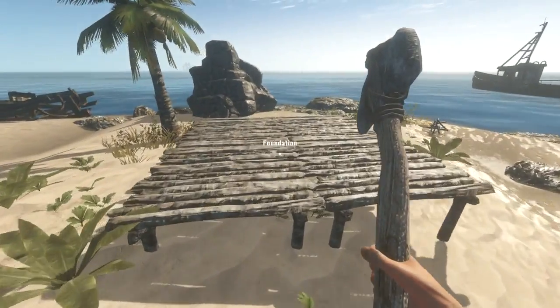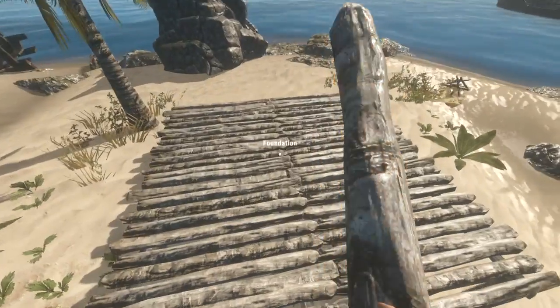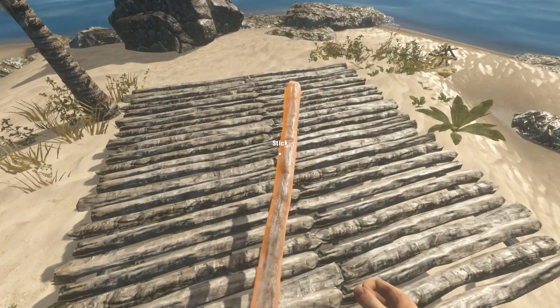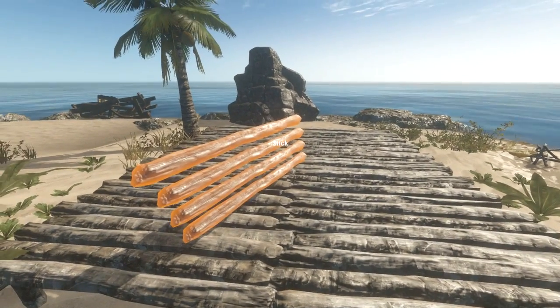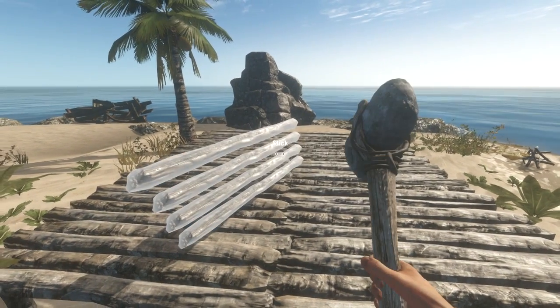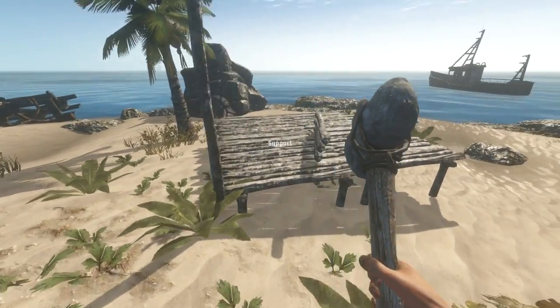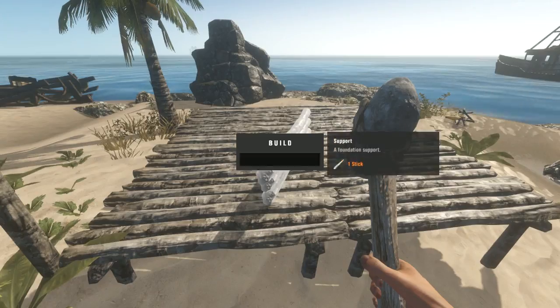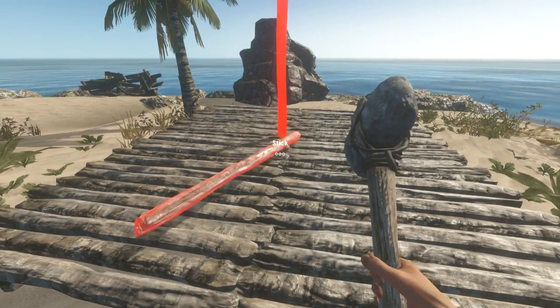I'm going to try placing these on here and just see if I can make... look at the way I've balanced them - that is just a skill. Support. There we go, look - I get support. So I put the support on the one. So you literally put them onto the foundation and it makes something different because you put it on the foundation.